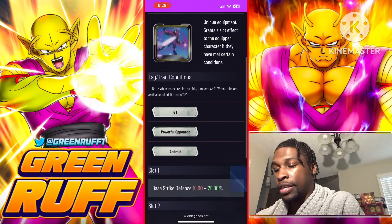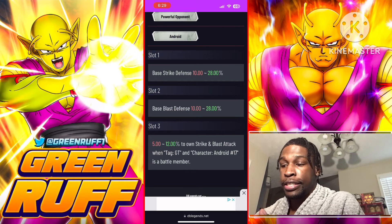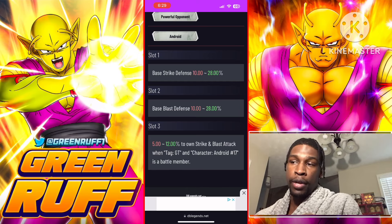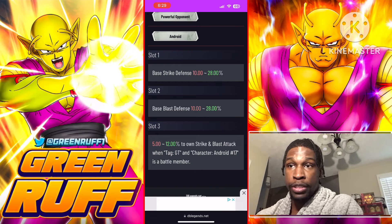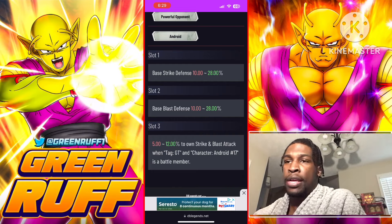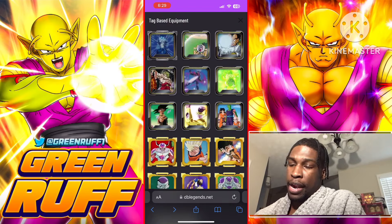If you're rocking a specific PO team with Super 17, this equipment is a little bit better — you're getting 28 to double defense and 12% pure for both strike and blast if you have GT and Android 17 as a battle member. You don't have to rock the LF 17; the purple GT 17 still counts for GT and Android 17. You're most likely going to rock the new LF red 17 for PO, so this equipment gets you 2% more than the other one.